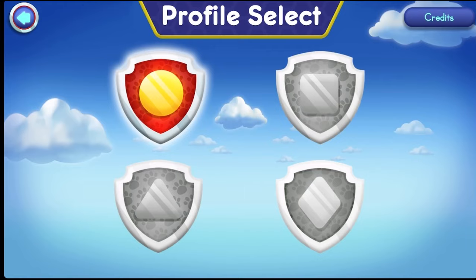Tap on a badge to get ready for an adventure. If you want to start a new game, tap on a new badge.